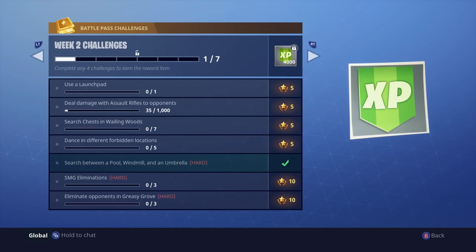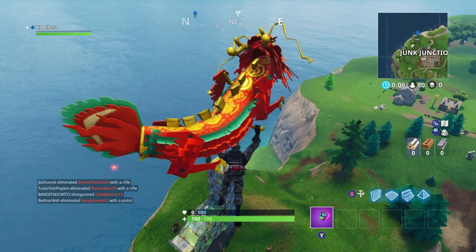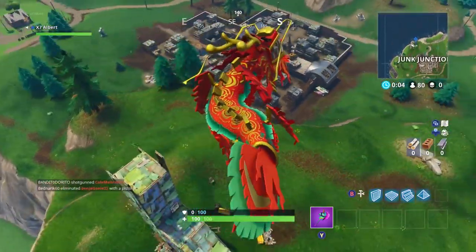As you guys can see under week two challenges at the very bottom, it says 'search between a pool, a windmill, and an umbrella' — that's where you find that one right there. But I still gotta finish week one: visit a llama, a fox, and a crab. Let's do it now — we're going for the llama first.